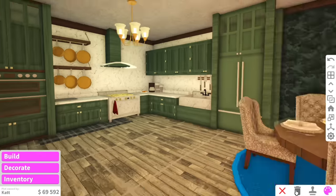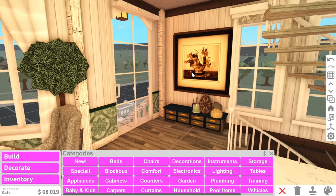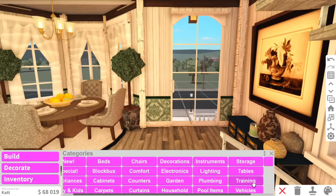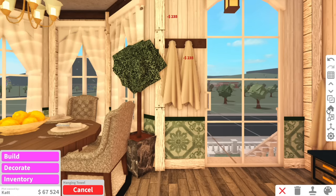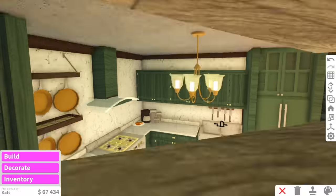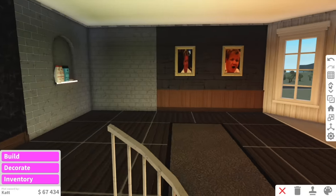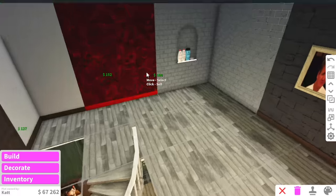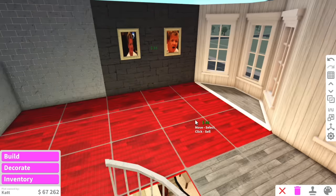Her little entry area is so cute so I'm actually going to keep that. However, I am going to give her a little custom-made hook rack. Two hanging towels — it kind of looks like two coats. And there we go — we've got our beautiful kitchen and dining room, which means the last room we have is obviously the bedroom and the bathroom.